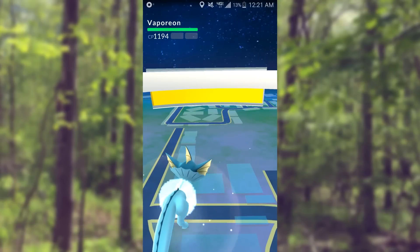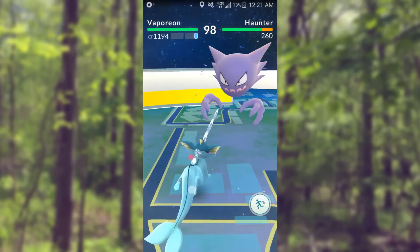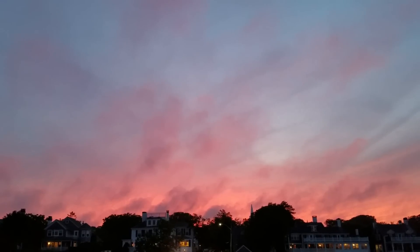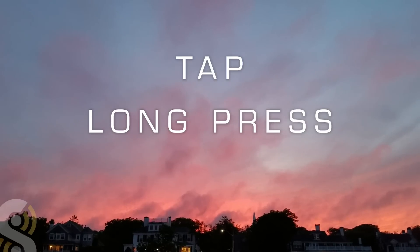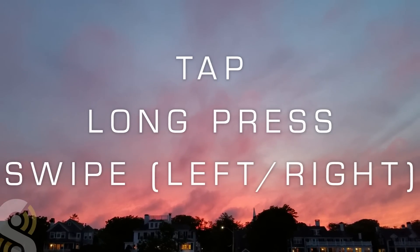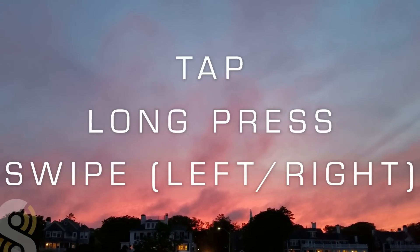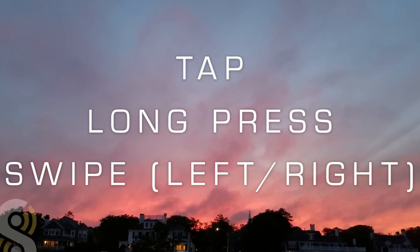Now obviously you can power up your Pokémon in Pokémon GO using Stardust and Candy to raise their CP and make them stronger, but there's a little more to successful gym battling than simply powering up a few times beforehand. Let's look at how you actually fight. There are three gestures you can use while battling: tap, long press, and swipe. Tapping fires off your Pokémon's quick attack. You can fire this as many times as you want and you'll be refilling your stamina the whole time. Once your stamina bar is full, you can hold and press to fire your special move. Finally, you can swipe to either side to dodge an incoming attack.